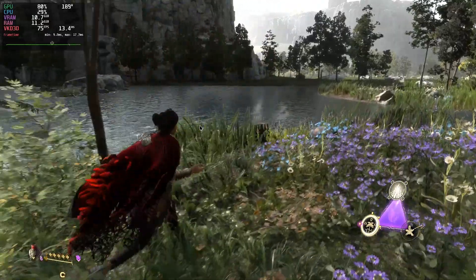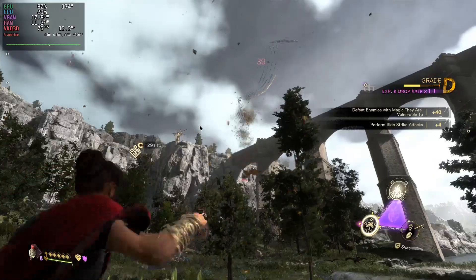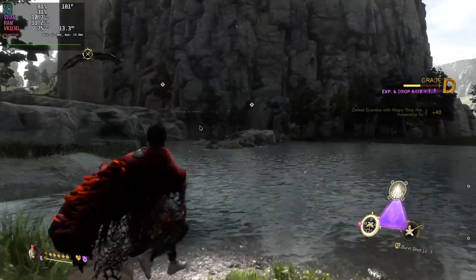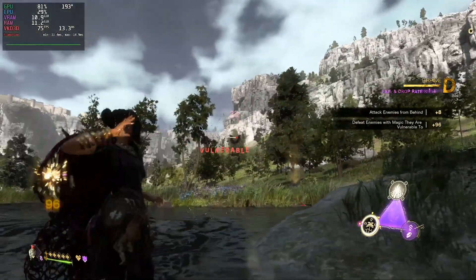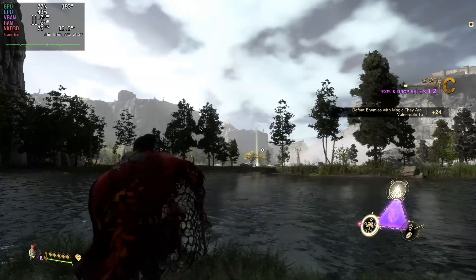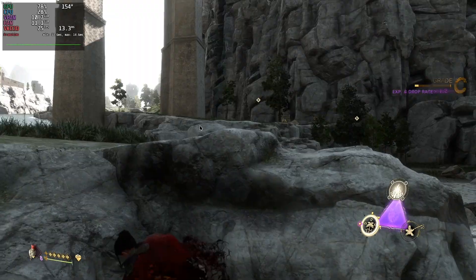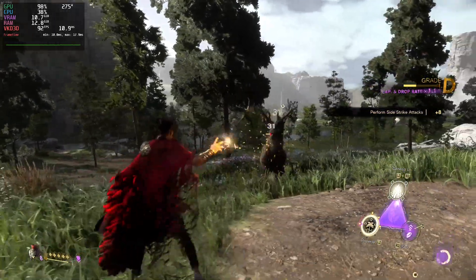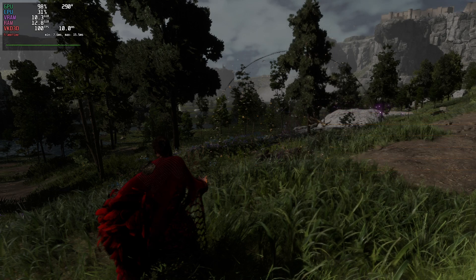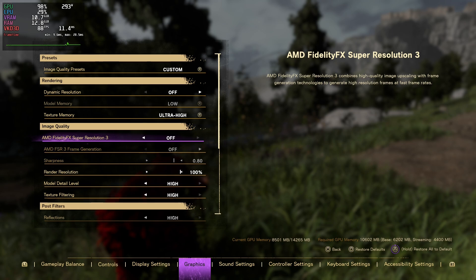I also think frame gen looks pretty bad when you're working with a base frame rate below 60, and honestly, if the only games that are feasible to use frame gen are the ones that have to run at a 60fps bare minimum frame rate, I would honestly rather just run at those exact frame rates than trying to interpolate them, because at least the input latency and image quality will be consistent. Now, there were other issues specific to FSR 3 frame gen, mainly the fact that it required FSR to be active, and FSR compared to running the game natively or even compared to other upscaling technologies can lead to some extra shimmering and artifacts, so it never felt super ideal to use FSR frame gen over even just running the game in DLSS performance mode in some instances.